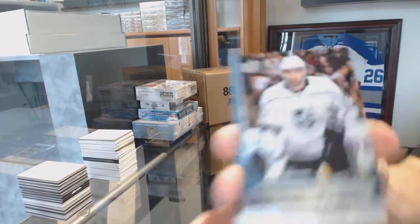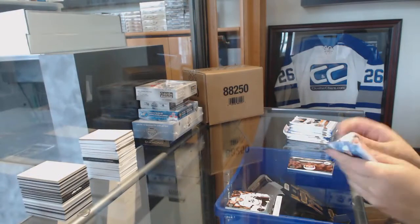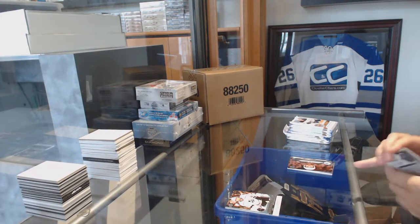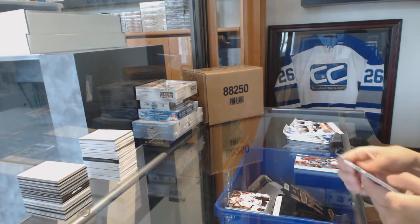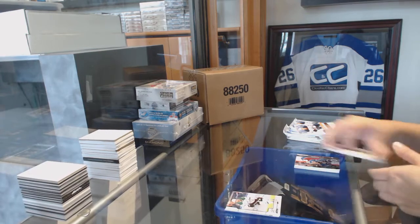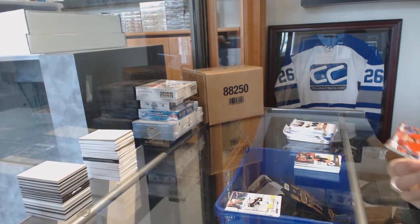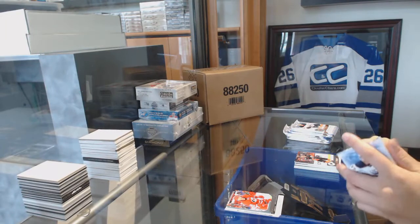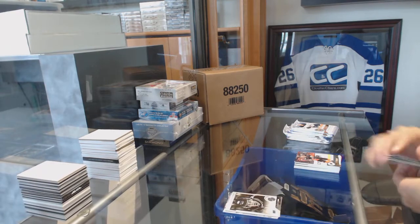We start off with a Young Guns for the Los Angeles Kings, Michael Amadillo. We got some base cards. Alexander Radulov, OPG Update for the Dallas Stars. We've got a Young Guns for the Carolina Hurricanes, Valentin Zykov. Giovanni Fiore, Portraits for the Anaheim Ducks.